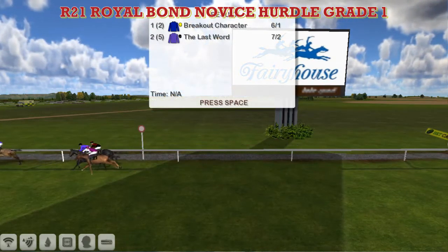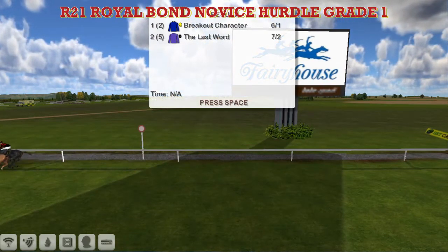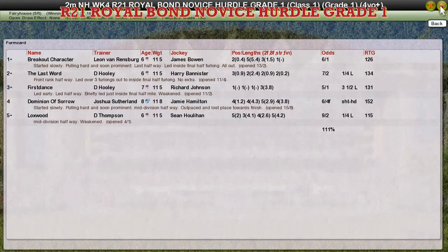The Last Word didn't look to put in that much of an effort at the fifth-last, to be honest. Breakout Character takes it for Leon van Rendsburg. The Last Word for David Hooney was second, First Dance for David Hooney again was third, Dominion of Sorrow for Joshua Sutherland was fourth, and Lockswood for Darren Thompson was fifth.